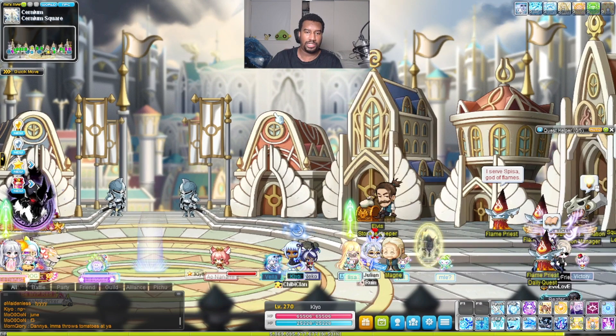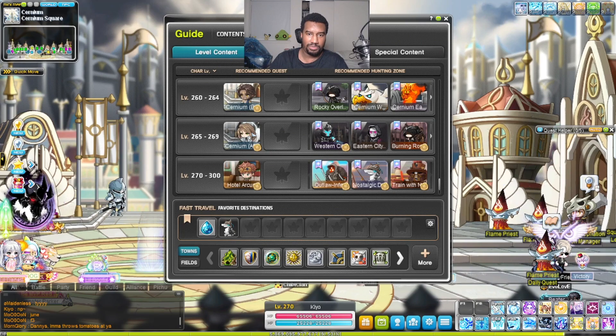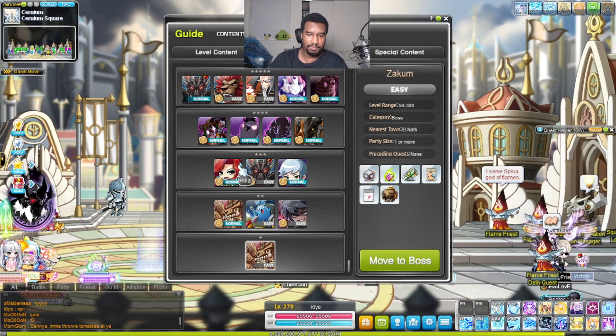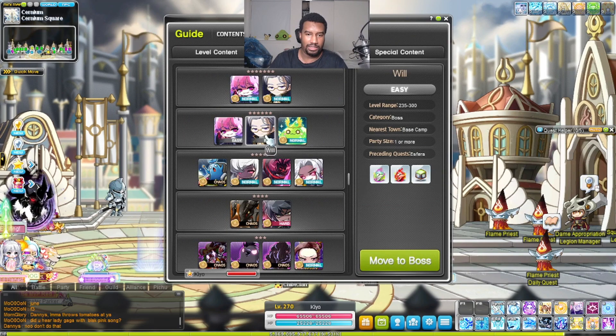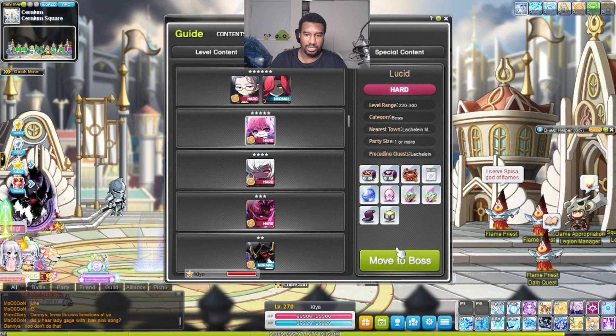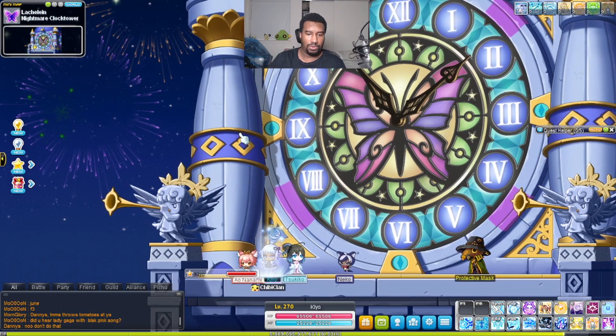My favorite way, which is very reminiscent of the old way: open up the Maple Guide, press the button twice to open up this bigger window, click on Boss Content, and click on the boss that you want. You still have the pictures and everything right here. Just click on the boss and click on Move to the Boss.